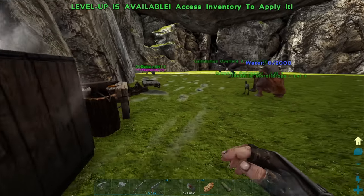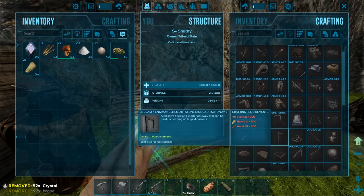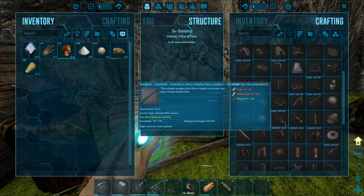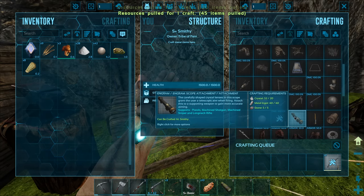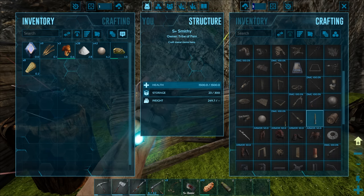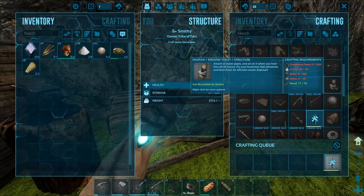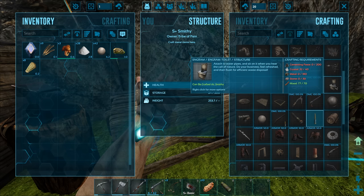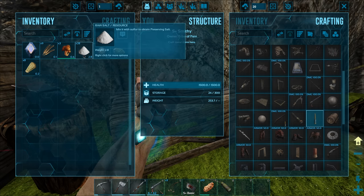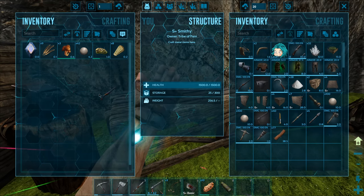Oh yeah - longneck! Longneck and also the scope for it. One longneck please, one scope for said longneck, and maybe like 20 bullets - that's going to give me 40 in total. Oh you know what, I should make a toilet. No - that's so expensive. I don't have that much cementing paste and I don't even have that much crystal left.